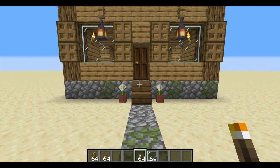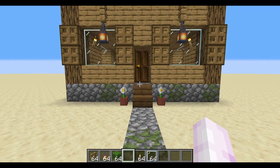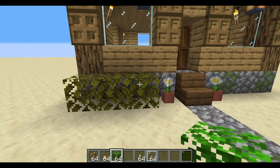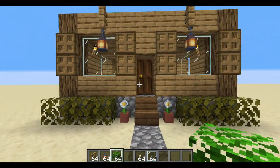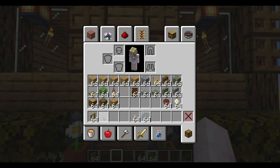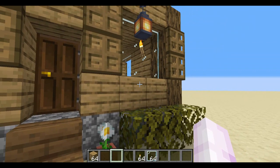The flower pots are nice, but what about some hedges? If you have a pair of shears you can use those to harvest leaf blocks. I'm going to use oak leaves because we're relying mostly on oak, which is very commonly available. Just take some oak leaves and make a little hedge — which doesn't look too bad actually. You can also harvest flowers and put flowers on the path or near the door. There's a whole bunch of things you could do.